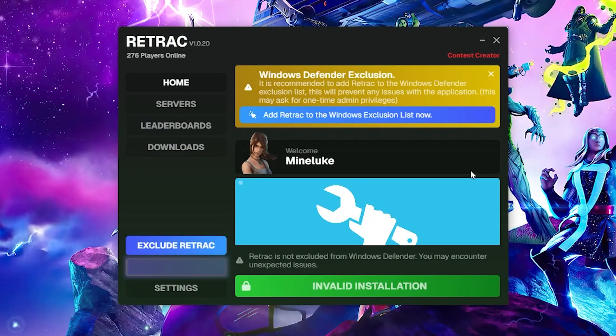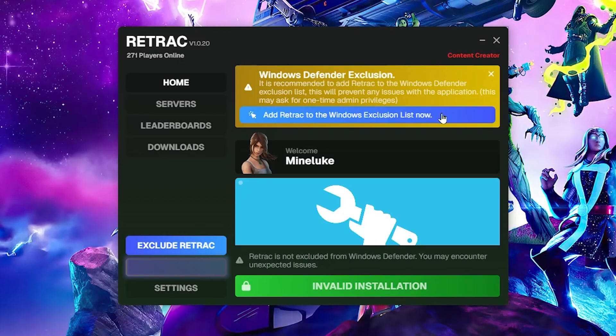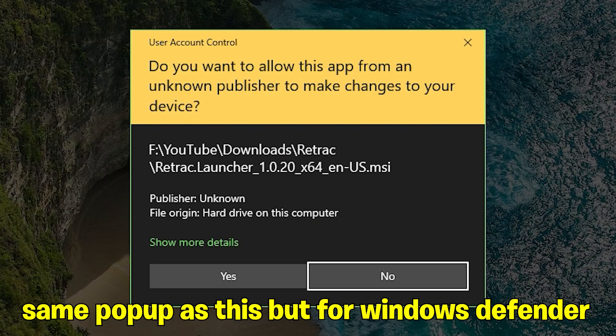As it mentions, it only accesses your username, your banner, and your avatar to use in the launcher. It doesn't access anything else like your email, so it makes sure that it's safe. You want to click on add Retrack to the Windows exclusion list. This will prevent any issues and it will add it to your Windows Defender. It does add this to the antivirus, probably because of the files used to inject into the game so you can actually play Chapter 2.